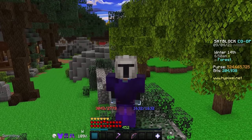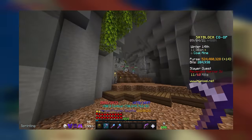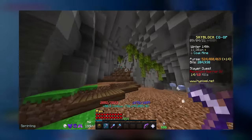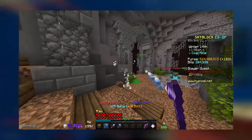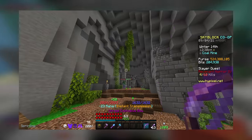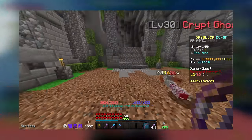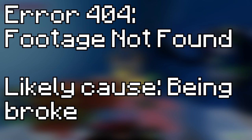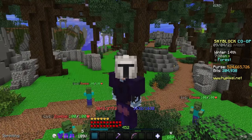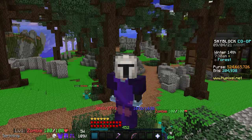In terms of actually spawning the bosses, you have three options. The first is the Frozen Scythe — it's easy and convenient, and you shouldn't run out of mana if you're being smart. The second is the Explosive Bow, a classic, though it feels a little bit slower. The last is the Terminator, which I don't have because I'm poor, but it's also very efficient and plenty of people use it.